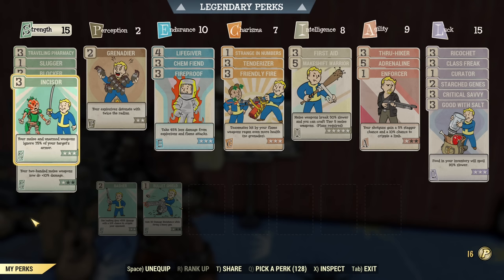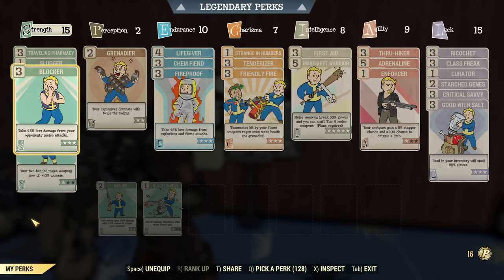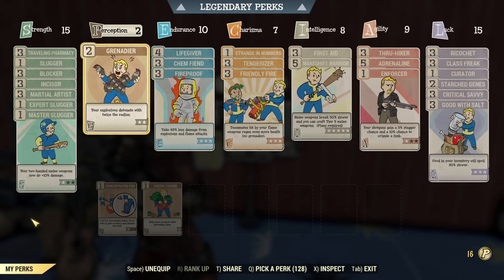Martial Artist is very important — it increases the attack rate of the auto axe by 30%. Incisor makes it a beast, giving the auto axe 75% armor penetration — amazing. Blocker handles melee enemies that would otherwise kick quite hard — they won't be able to with this perk equipped. Grenadier is for occasional grenade use and possibly for explosions with melee, though I'm not 100% sure if it's currently working with those melee explosions.